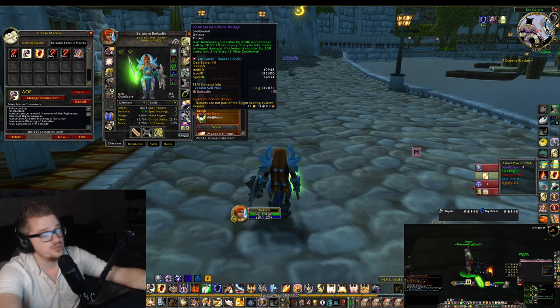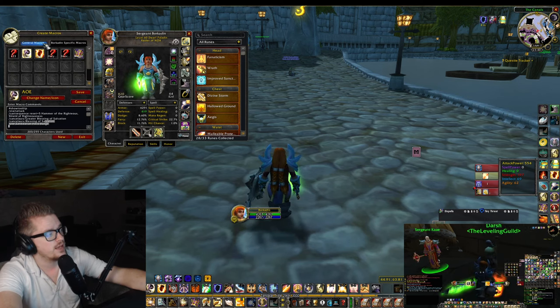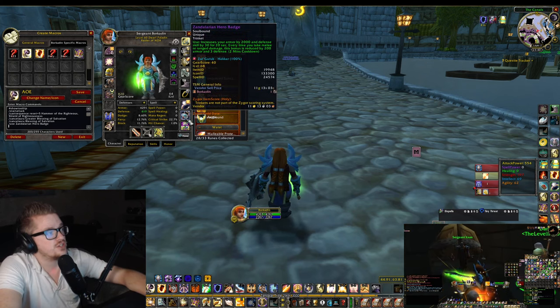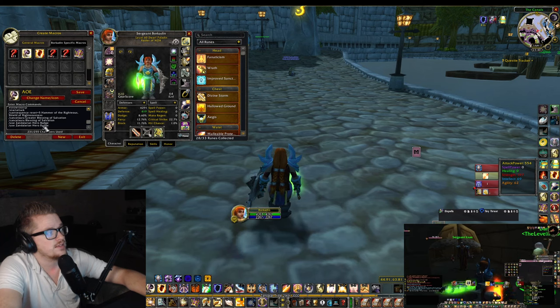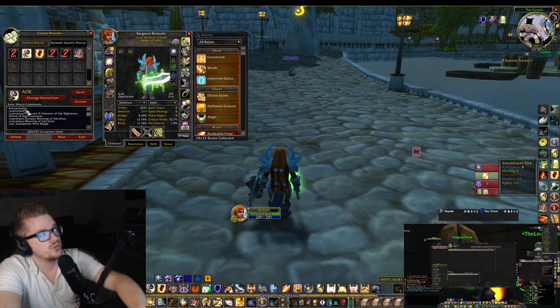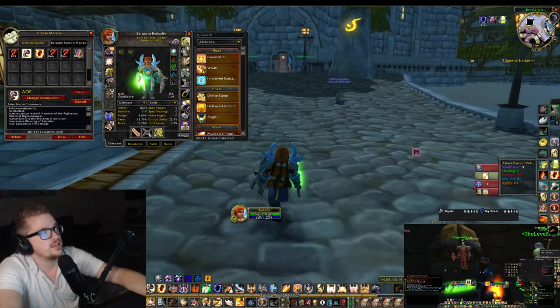If you don't want the trinket in the macro, you can easily remove it. You can shift-click on the item and it will generate a slash-use line. And as always, you include a hashtag show tooltip at the top.